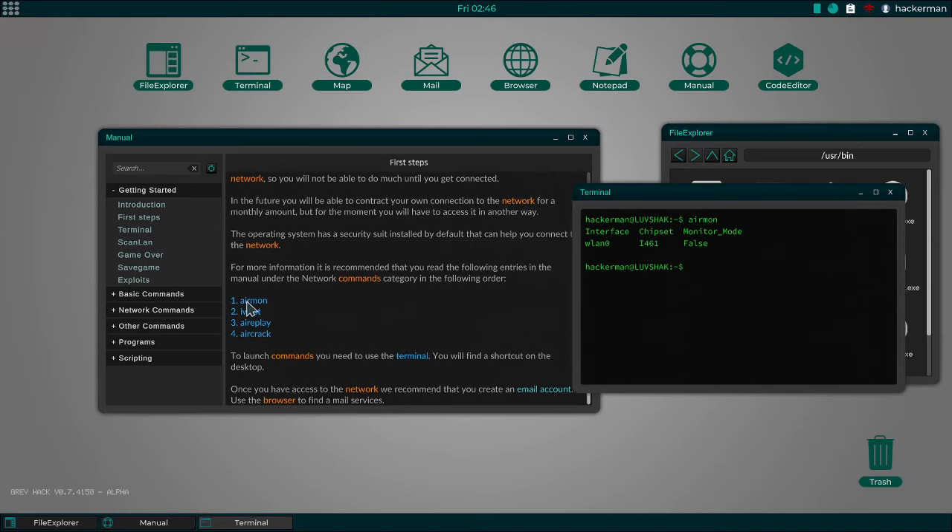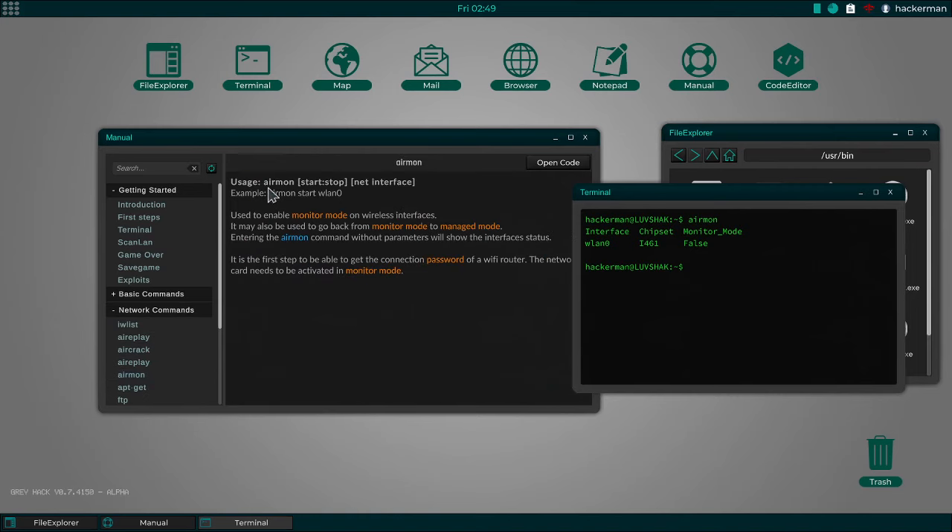So let's go to the entry for that — AirMon. Apparently we need to find it. These are basic commands. Network commands — there's AirMon. Usage: AirMon start/stop net-interface, which is pretty much what you do in real life. This is actually more accurate than the most recent hacking simulator I've played, which was Hacker Simulator — at least it uses the right tools. So: AirMon start WLAN0. You can go into monitor mode or managed mode using the AirMon command; without parameters it shows interface status.